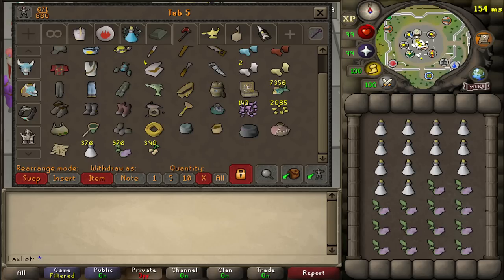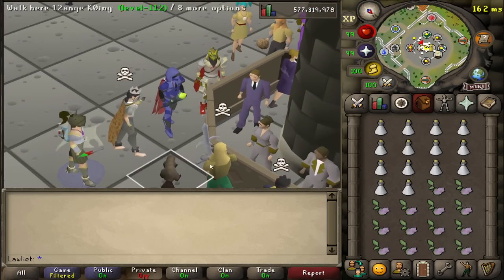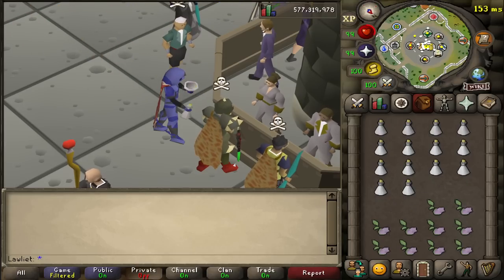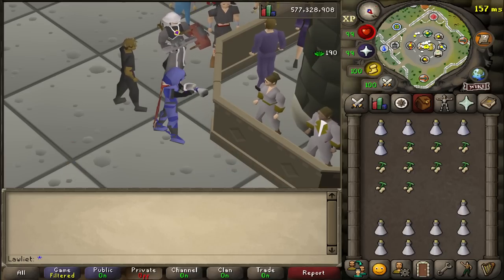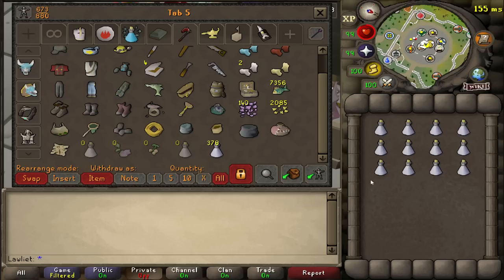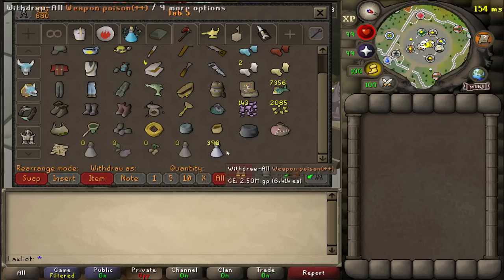Alright, so here we go. We have the supplies — let's go ahead and make it. I'll go ahead and track the amount of time it takes to make it as well, so we can see how much total time it took us to do this moneymaker. We have the coconut milk, cave nightshade, and the poison ivy berries. 390 didn't really seem like a lot of weapon poisons to make, but it took about 19 minutes to make them. So I guess we will add that to the total time to get an accurate GP per hour.